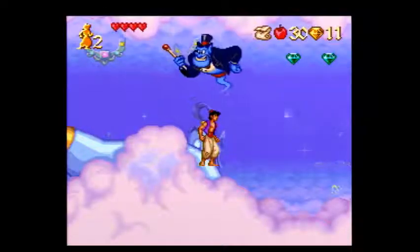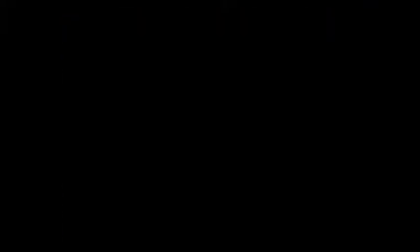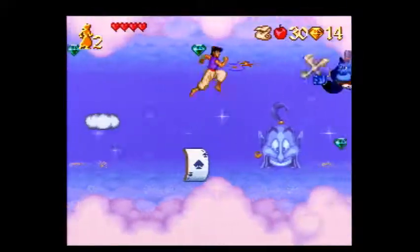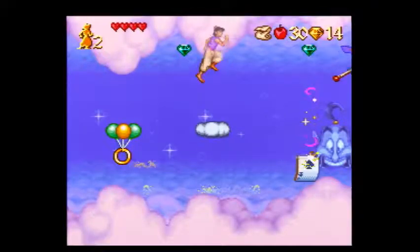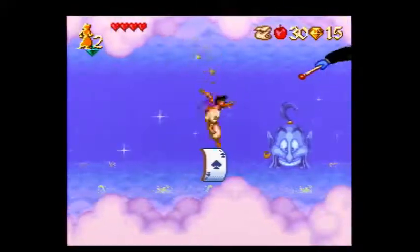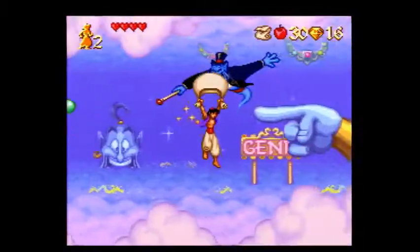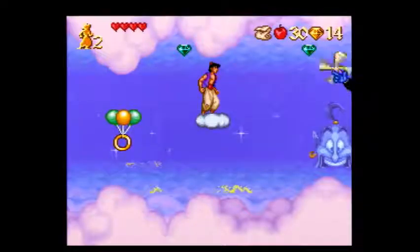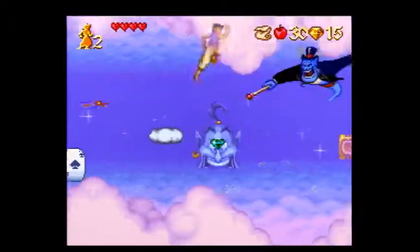So this cloud jump: the way these clouds work, you see how when I'm jumping on and off of it the cloud is lowering itself? You don't want to jump when the cloud is lowered, because if you try to do that you're gonna miss. A really easy way to overcome that — just stand for a second and there you go. If you just let the cloud do that animation when you land, and then run and jump, it's really easy.